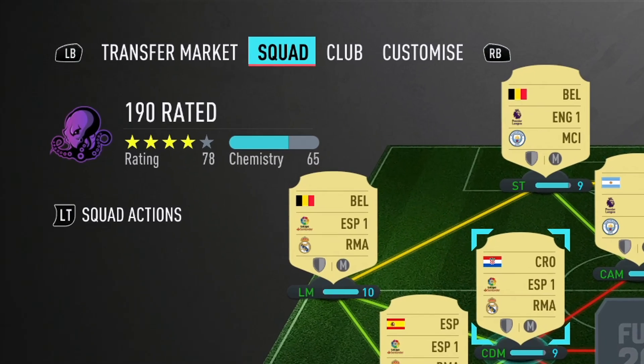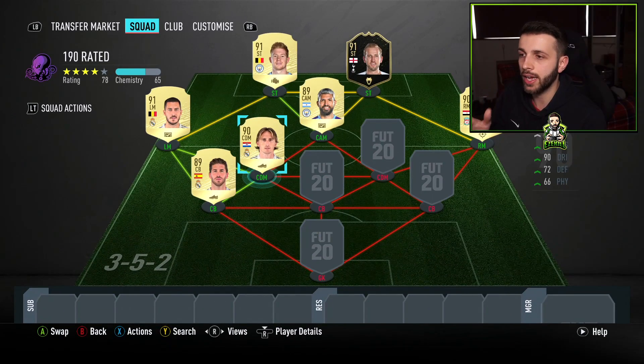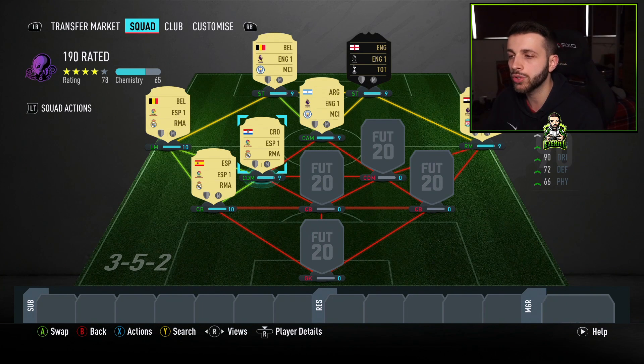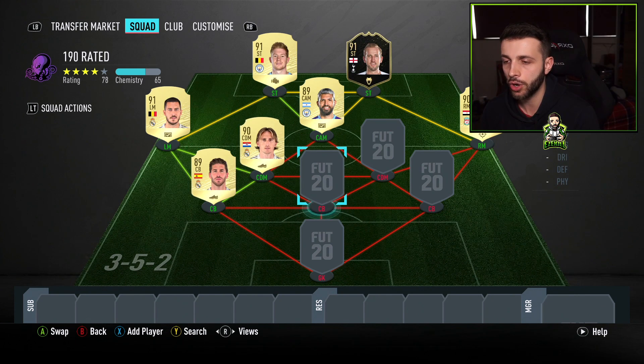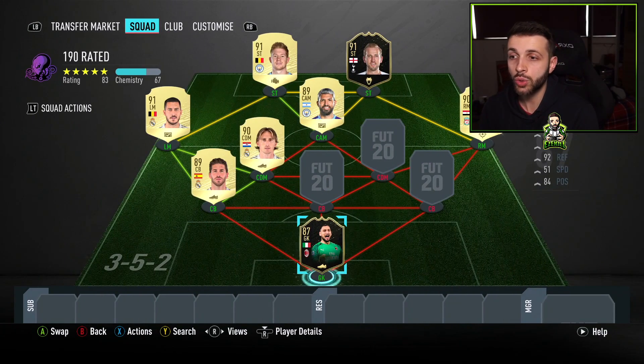If we have a quick look at the chemistry, we've got 65 chemistry overall, and the average player rating is probably about 90 at the moment, but we have a 78-rated squad as it stands. Chemistry-wise, Ramos is on 10 chemistry, Hazard is also on full chemistry, and everybody else is on 9. We're doing pretty good so far. We just need to go for the goalkeeper, who is going to be Donnarumma — the actual lowest rated player in the whole squad.